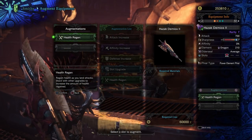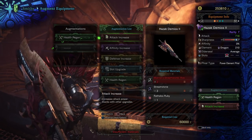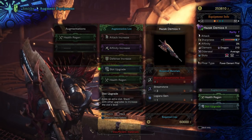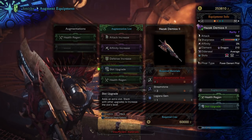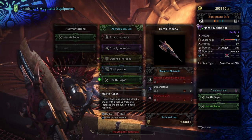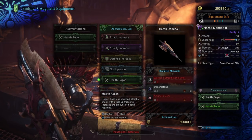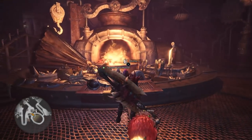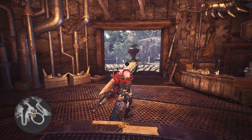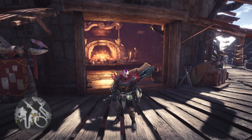After messing around with the health regen augmentation, I think it is probably one of the best augmentations to put on a weapon. Obviously some builds will require an affinity increase, and some people go for the slot upgrade — though that's usually only a one-slot gem slot, which for some builds is great. But health regen: if you've got a couple of extra slots on a rarity seven or rarity six weapon, I would highly recommend putting at least one health regen in there, then whatever else you need. I do have some clips of using this against monsters, so I'll play those now.